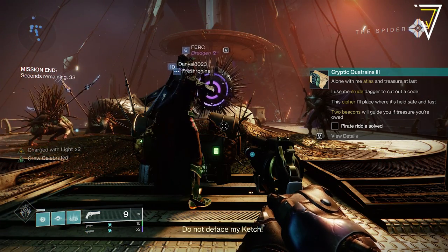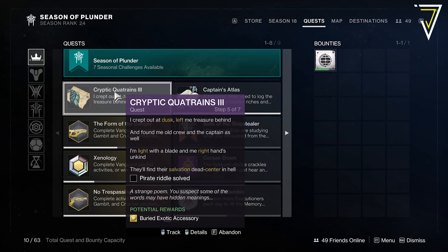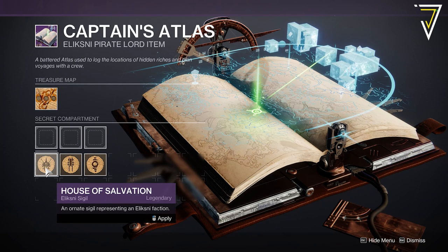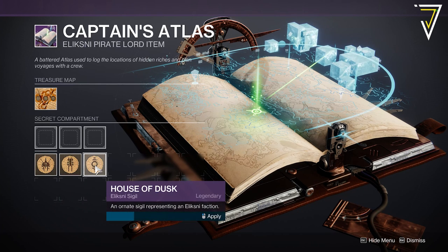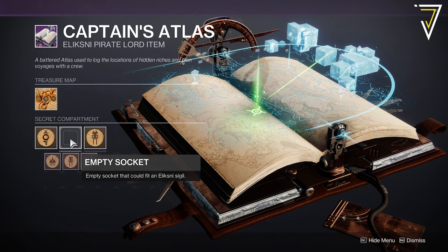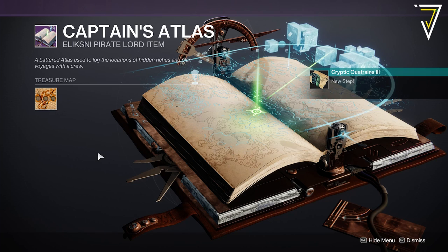Upon completion you'll get the next riddle, which references the atlas and using the crude cipher alongside the two beacons already earned. Put the crude cipher into the atlas and you'll get the fifth part of this quest. This references a sequence of three symbols: dusk on the left, light on the right, and salvation dead center. Follow the combination shown on screen to complete this step.